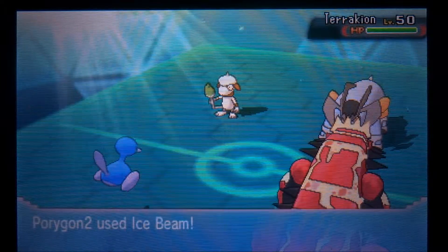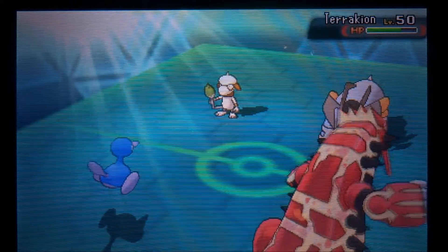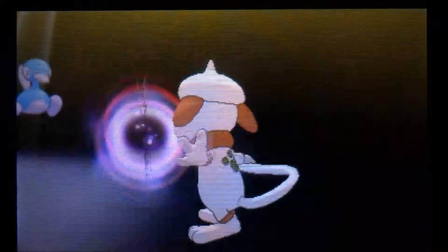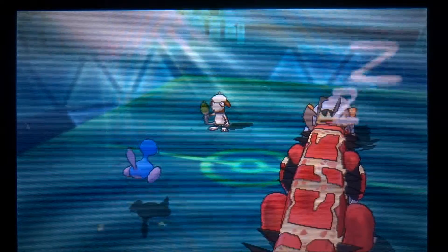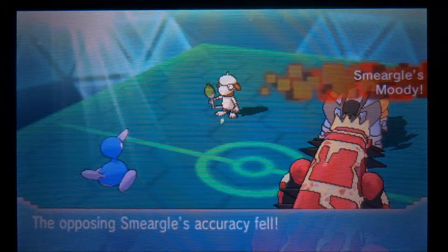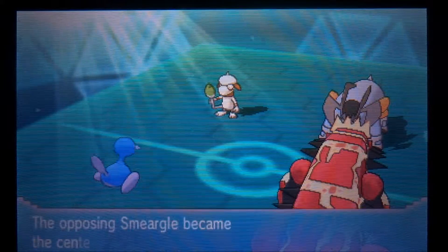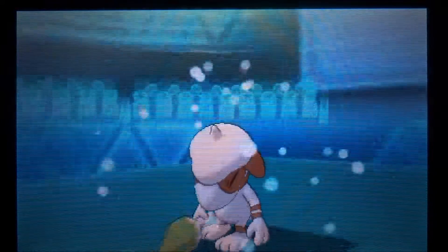We're going to see the Salamence switch out, and I go for the Ice Beam — I couldn't risk him staying in. I go for the Fire Punch on the Smeargle, hoping to take it down to its Focus Sash and maybe get a burn. Then we're going to see a Dark Void. Luckily my Porygon 2 avoids it and Groudon goes to sleep, which is fine with me because I'd rather have Porygon 2 awake in this situation. He's going to get another Defense boost — he's at plus four Defense now. I went for the Ice Beam on the Smeargle anyway because I didn't want to risk another Dark Void, instead of going for Hidden Power Ground on the Terrakion. He's at minus one Special Defense, so I'm usually going to take him out — there's that big threat out of the way.